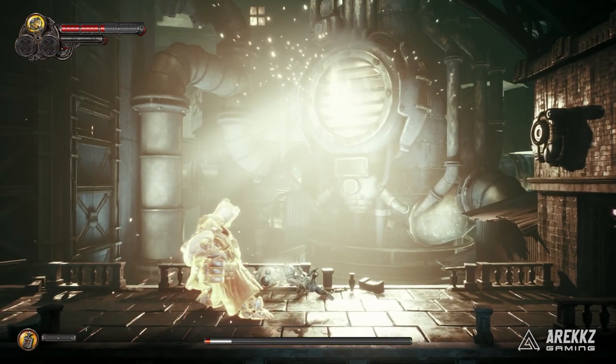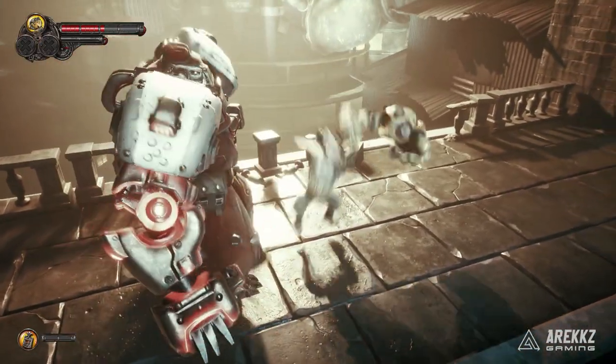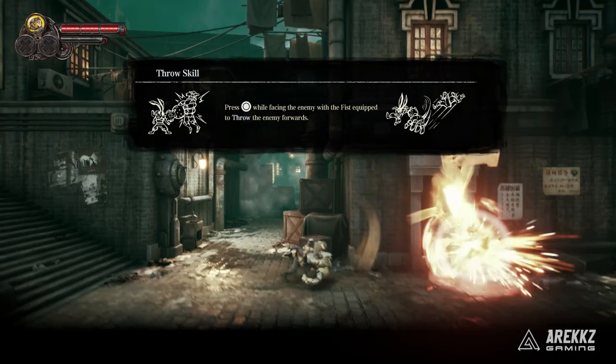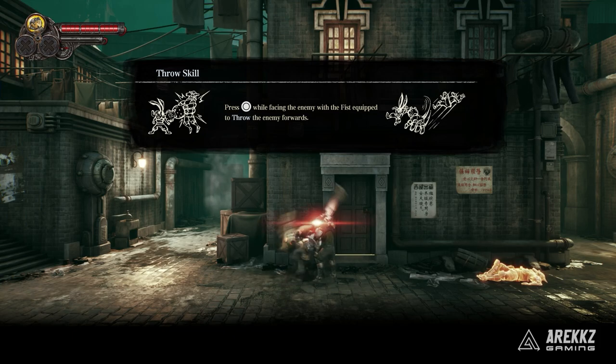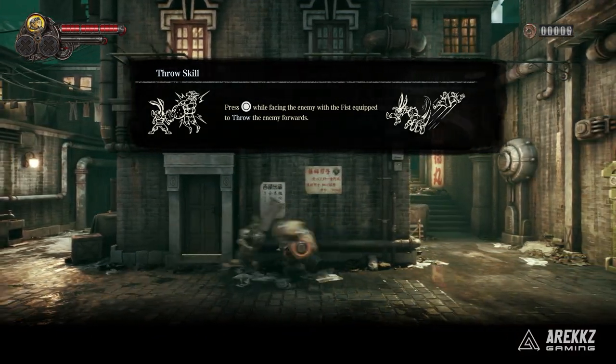The fists are your go-to run-of-the-mill weapon. They allow for quick combos, uppercuts and ground pounds. Their unique ability is to grab enemies with circle, allowing you to open up opponents who are blocking your attacks. So basically run up, grab them and then punch their lights out.